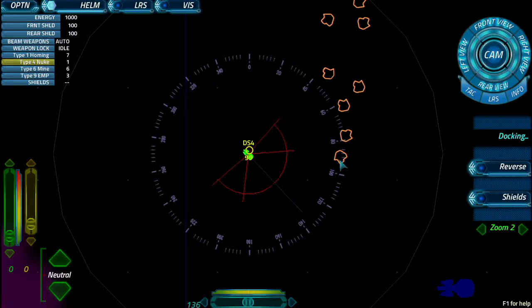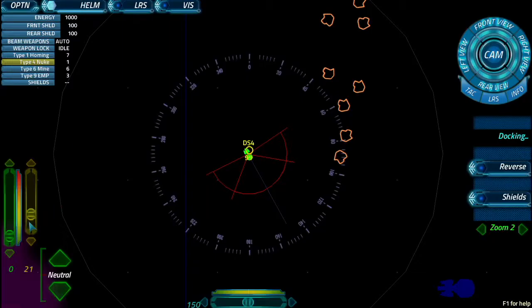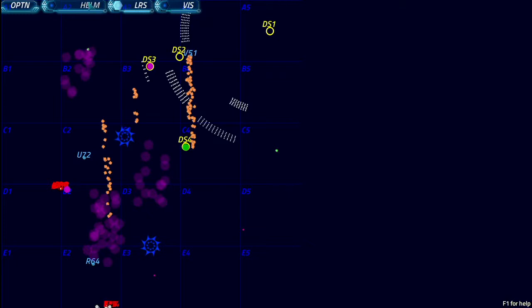Alright, energy's at 100, shields are still completely up. We've got one nuke, seven homings, six mines, and three AMPs — seems to be just about fully loaded. Let's see if I can get another nuke. I think I'm 10 minutes to cripple. They're already building it. Alright, let's go ahead and assist Artemis — they'll definitely need the help.